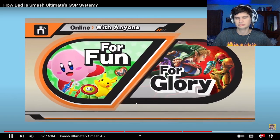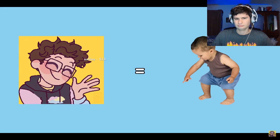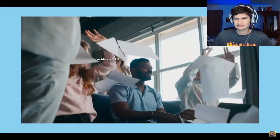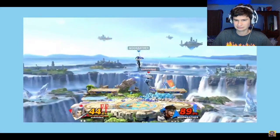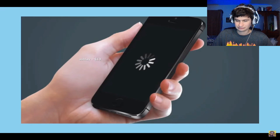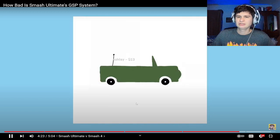Smash 4's online system isn't perfect by any means either, and Smash Ultimate does have it beat in some areas, such as putting you up against people at a similar skill level, whereas Smash 4 can put a toddler against Void and Nintendo sees no problem with that. But in my opinion, Smash 4 accomplishes something important that Smash Ultimate's GSP system just doesn't — a reliable way to experience and practice competitive matches that can help improve your skill. Of course, there's a major elephant in the room, and that being Wi-Fi connection. There's always going to be connection issues on both sides, but that's more a problem with the user's Wi-Fi.